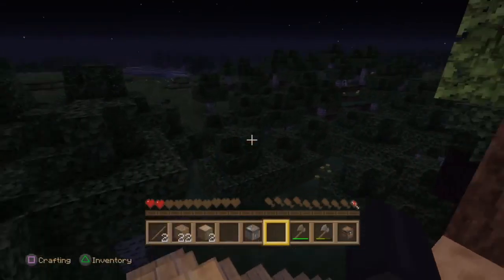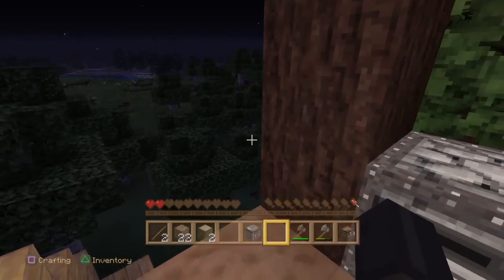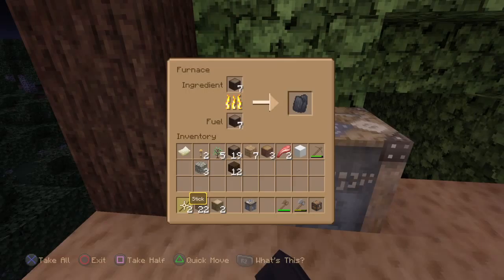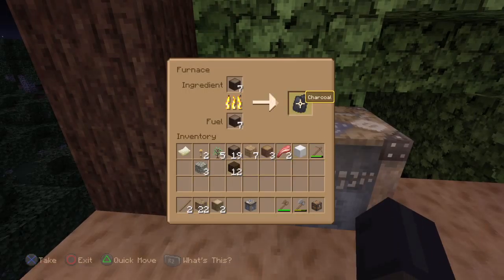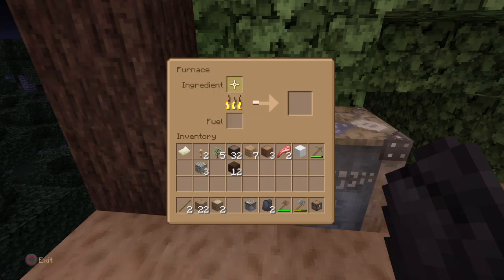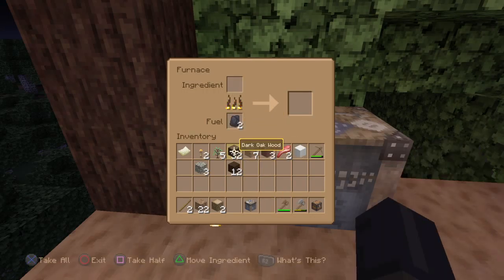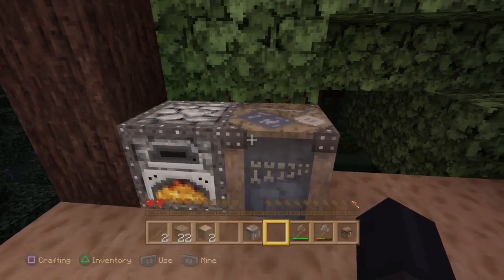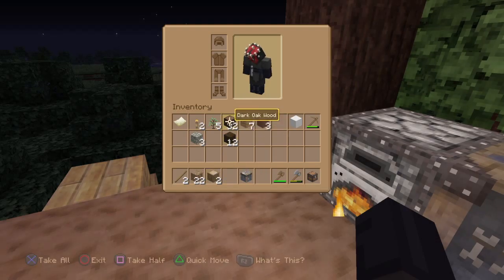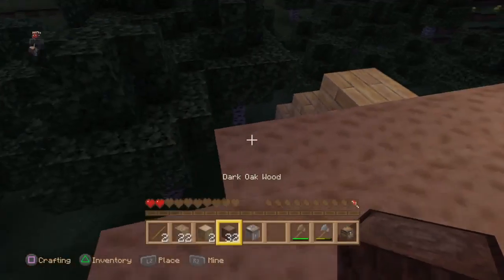There's a cow down there. I don't see any skeletons or anything. I actually really badly need food. I just want two - that's all I need. Now let's put coal in there and charcoal. I've got half a bar of food left - this could go badly.